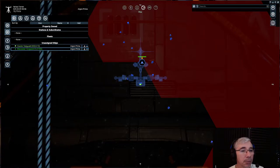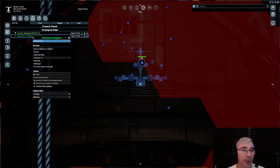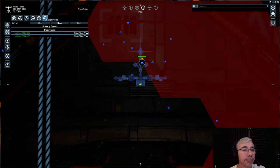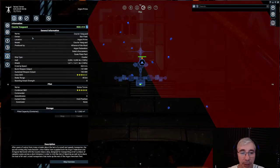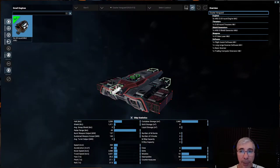Now that I have two ships, I want to make a fleet. I want the other ship to follow me as some sort of escort ship, in case there is trouble and we find other hostile ships.